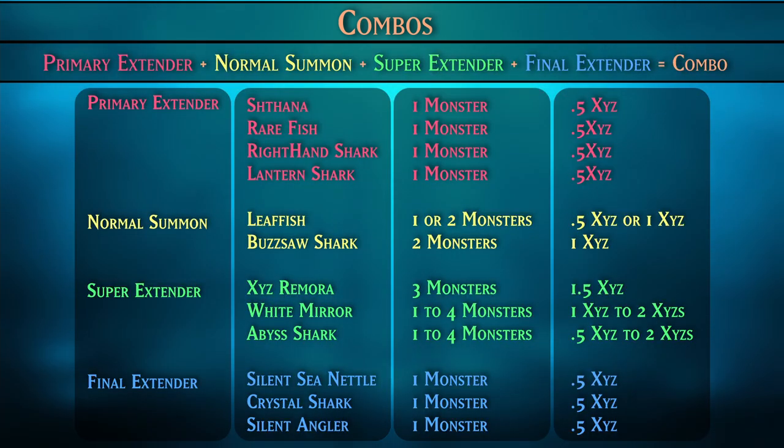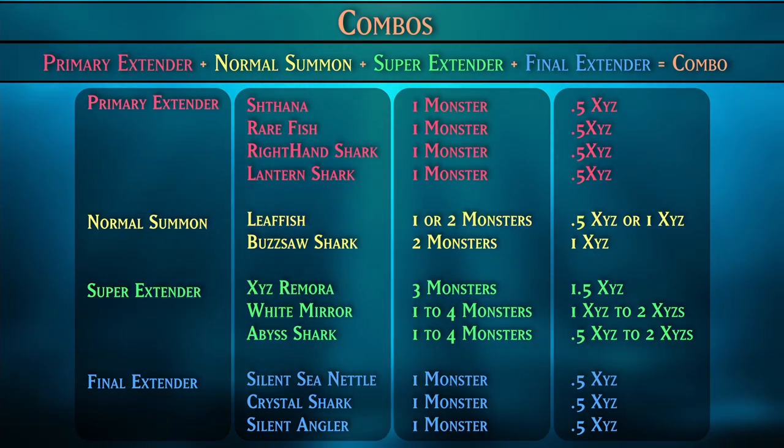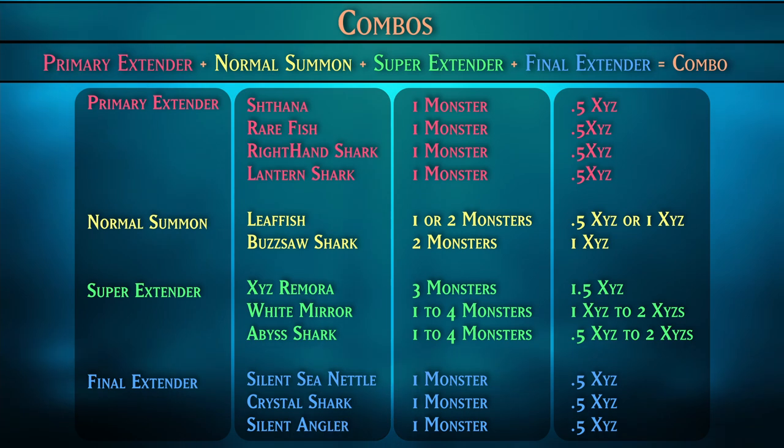Usually you want to summon monsters in order of the formula: your primary extenders first, then normal summons, then super extenders, and then your final extenders. So if you want to summon three Xyz's, you'll have to special summon one of your primary extenders, pair it with a Buzzsaw Shark, and then activate Xyz Remora to give you a total of six monsters — or in other words, three Xyz's.